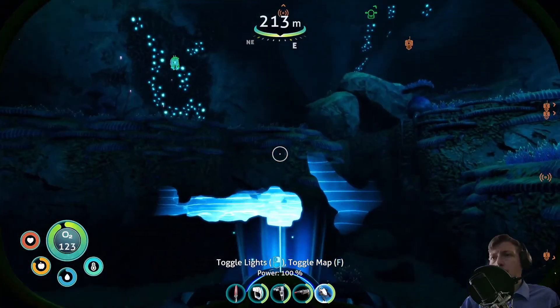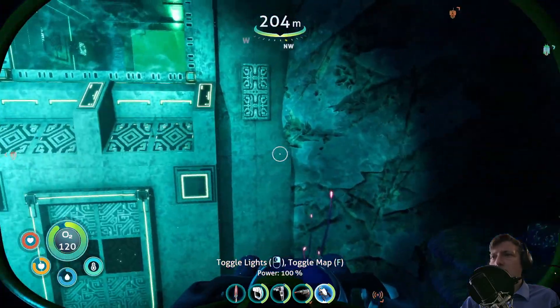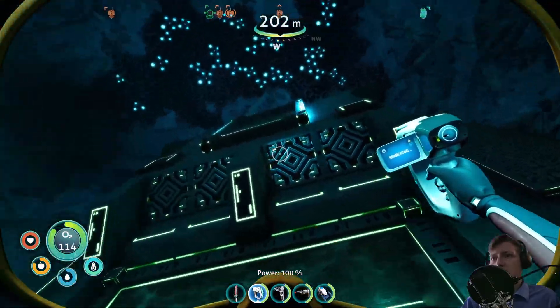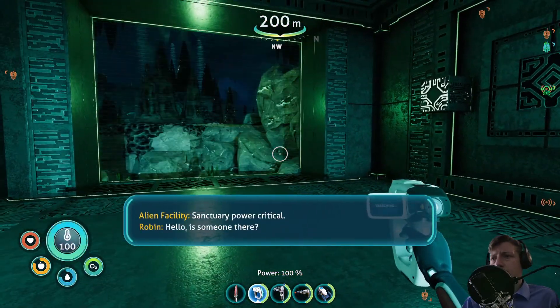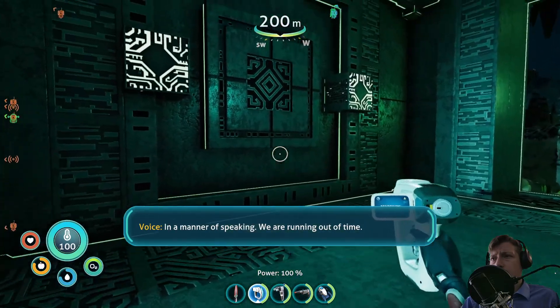There's the second one... I don't want that! I never activated that, I never wanted that. Why does the freaking map always open? Let's try to scan stuff here. We can't scan the basic structure. Power critical. Hello? Is someone there? In a manner of speaking. We're running out of time.